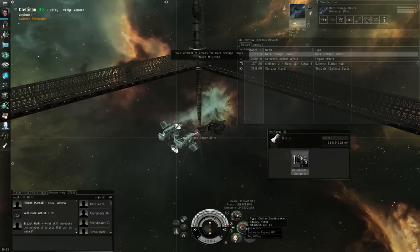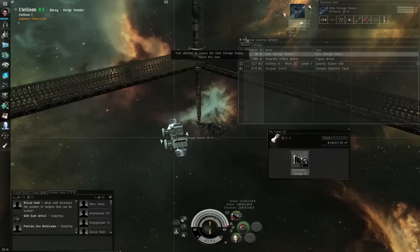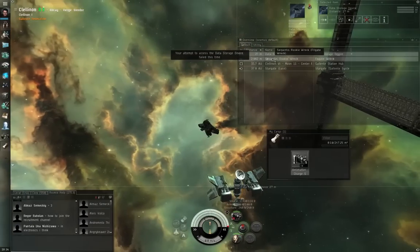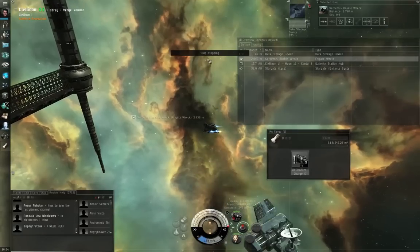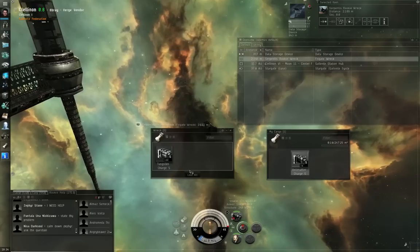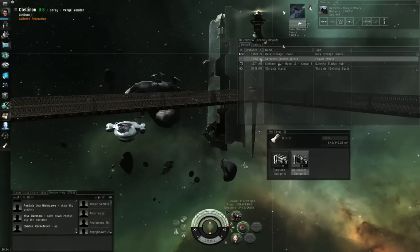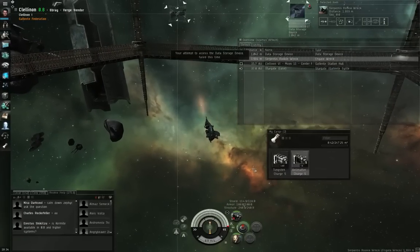The civilian codebreaker — if you show info on it — only has a 2% access difficulty bonus in its attributes. You may go through a lot of failed cycles to open up this thing. While waiting, left-click the rookie wreck, approach a little, then Control-Spacebar to stop — I only want to get within 2,500 meters. Open the cargo and loot everything. This guy has tungsten charges — that's a different kind of ammunition besides antimatter. Tungsten will also work: it's longer range, lower damage compared to antimatter. Antimatter is the shortest range of them all.